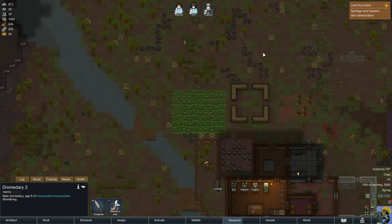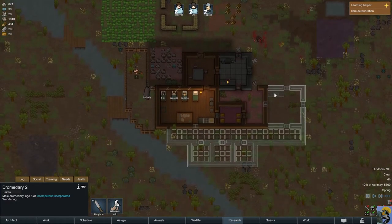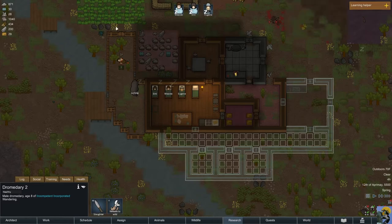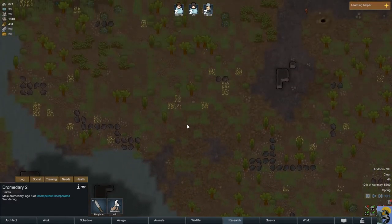We're going to need to make them a pen. The game wants to tell me about spoilage and freezers — this is what Manto was talking about. Most foodstuffs will spoil after a relatively short time. To prevent this, you can build a walk-in freezer — construct a closed room and put one or two coolers, set the coolers into the wall, set the coolers to a negative target temperature. Frozen foods won't ever spoil. So we're going to need to get our electricity up and running. Items left outdoors will slowly deteriorate — if you want to store items long-term, keep them in a roofed room.